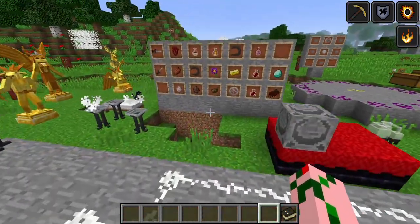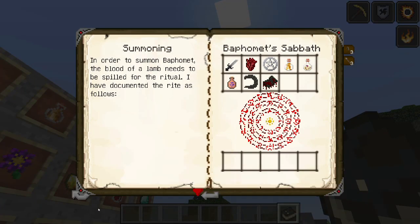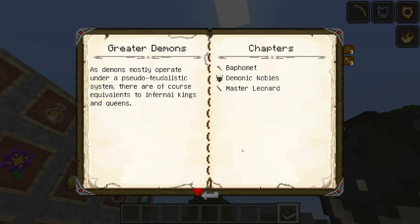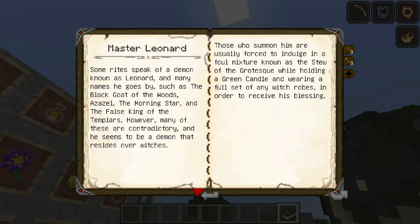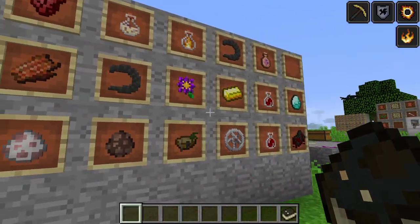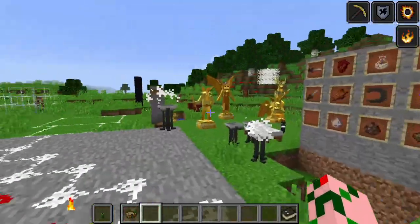Leonard likes alchemy and such stuff. To summon Leonard you need stew of the grotesque, a green candle in your offhand, and a full set of green witch's robes — because he likes his ladies and men in green. He requires some sheep to sacrifice for the ritual as well.